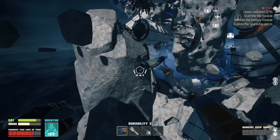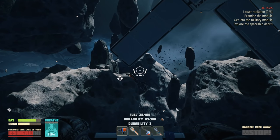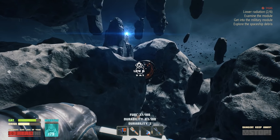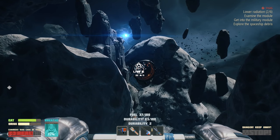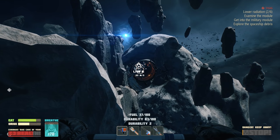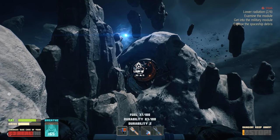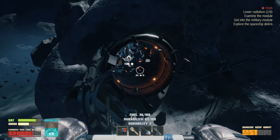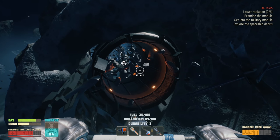It looks like we might need a module in order to build our vehicle, so we don't have that module yet. We might go looking for it, but first I want to see if we can get to this point because we've never been able to get even close to it. Radiation is going up but it looks like maybe just maybe we might be able to reach it — man, this was a ways over here, this wasn't close by.